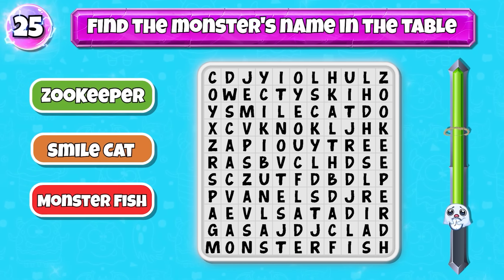Level 23: guess the character by squinting your eyes. Correct — it's Zulfius.